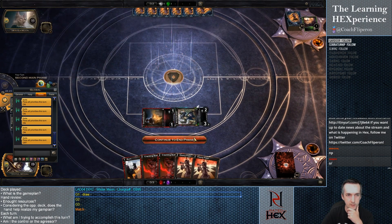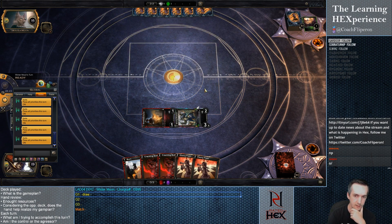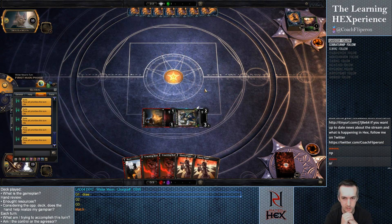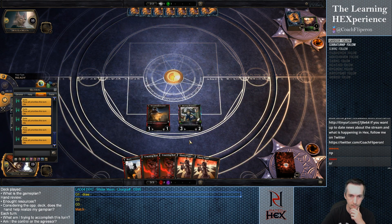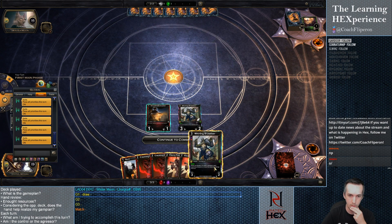He still has to deal with the Brutalizer. Even if he kills the Dualist, we're still able to play the bunch of Ebony hounds that we have. We nearly have enough damage to kill him in the end right now.